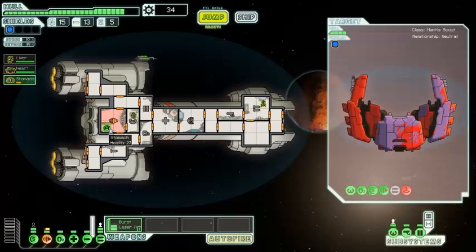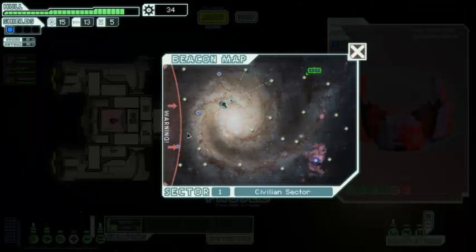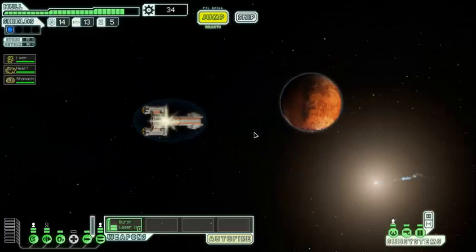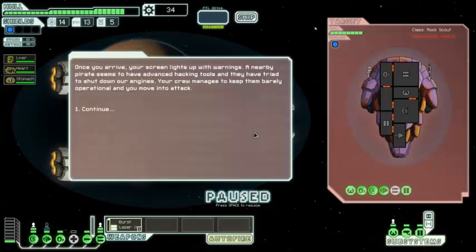Still suffocating — got to let the oxygen flow back in. Artillery beam is nicely charged now, not that it matters. We'll get this guy healed up, back to the shields, then turn off the medbay and get out of here. We don't have enough scrap to really get any upgrades. We're in a civilian sector, so probably two or three stores around, probably down the bottom.